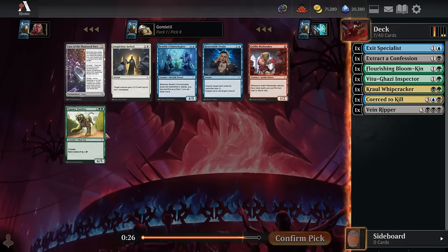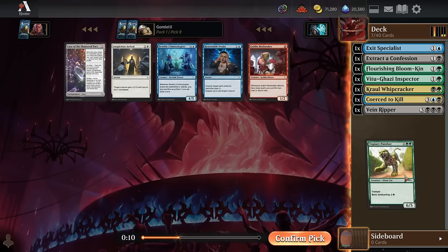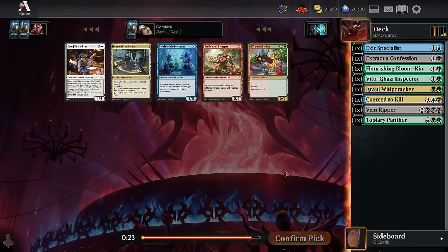Pick 8, pretty happy to take Topiary Panther for some splashing. We could be black-green-splash-blue — Specialist is splashable since we can always disguise it face-down, and Coerce to Kill is splashable because it's always good even if we don't hit the mana until late in the game. Yeah, green-black-splash-blue is looking pretty sweet as a game plan.